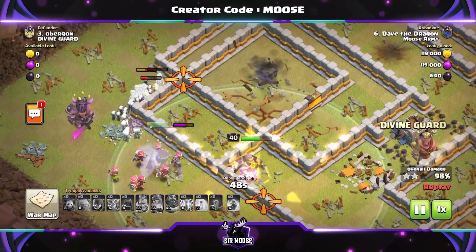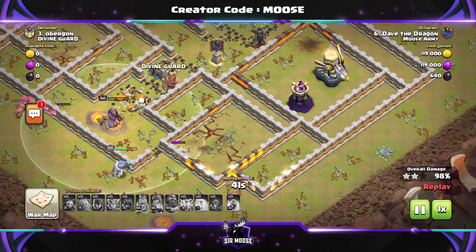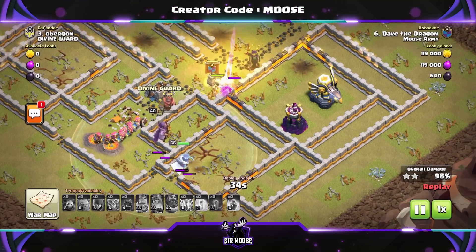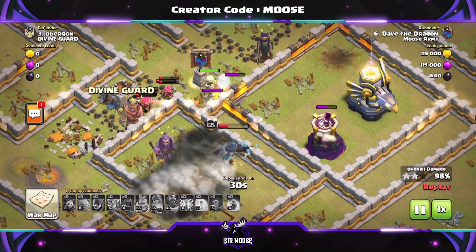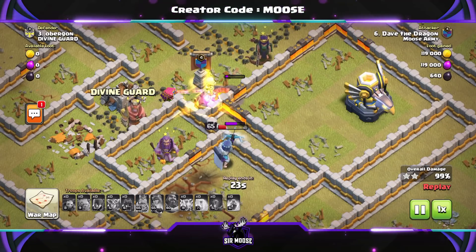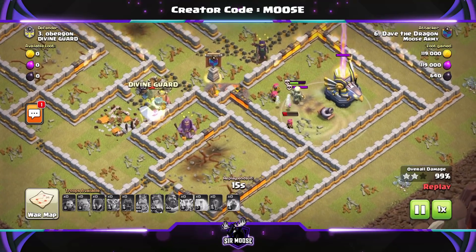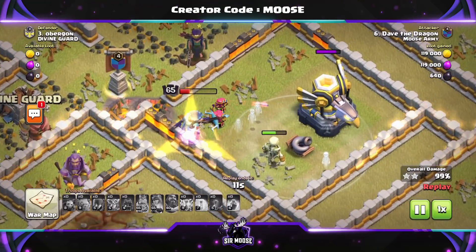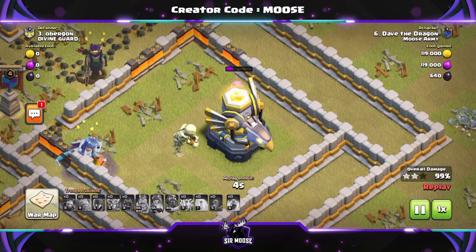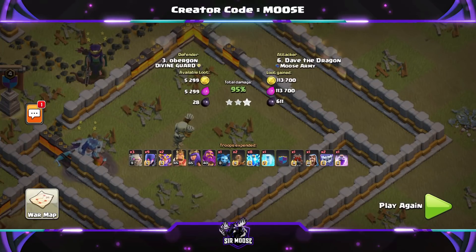That Inferno Tower is really messing with our chances of getting three stars, but the Grand Warden says enough is enough and takes it out. We've still got the eagle artillery dealing loads of damage and a wizard tower just waiting — pretending it hasn't seen us. Barry the big-boy skeleton's in a tornado trap. The queen turns around and says she's had enough and leaves. It's down to Barry, 1v1, against the eagle artillery. Can it be another time fail? No — three stars!